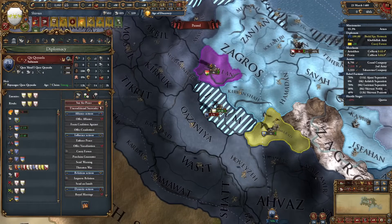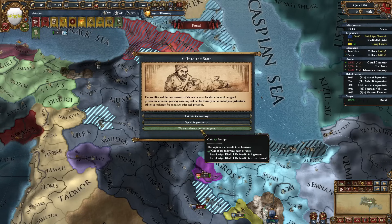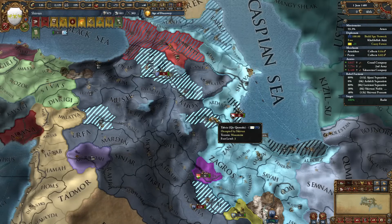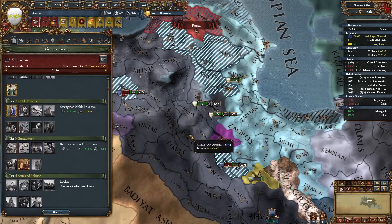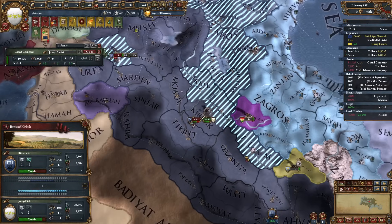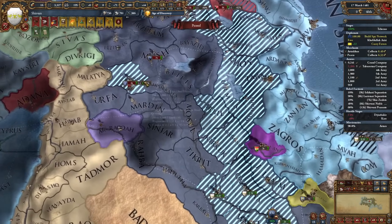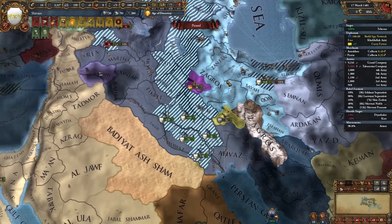Look at that - 13k units, no manpower. He's done. Thanks for the additional 15 prestige. I'll take the money instead. Another government reform - I like representatives of the crown the most. He still doesn't want to surrender. We're at 96% war score and there's a chance he will unsieige this fort at 14%, so it is time to finish this war. We are very deep in loans - 22 loans at this moment.